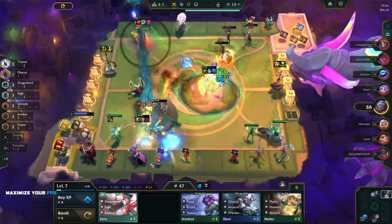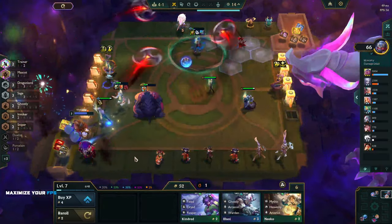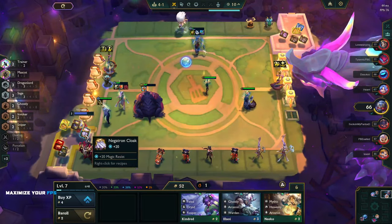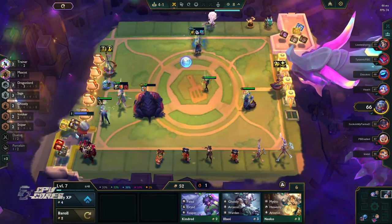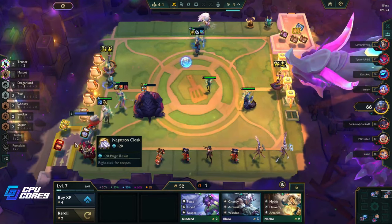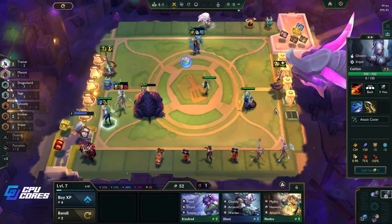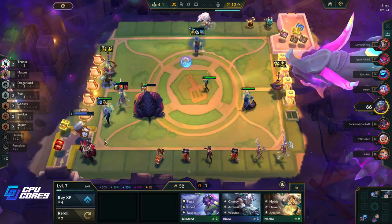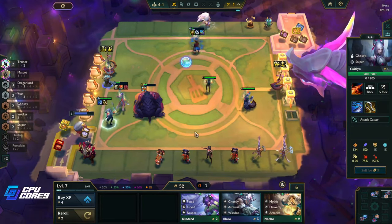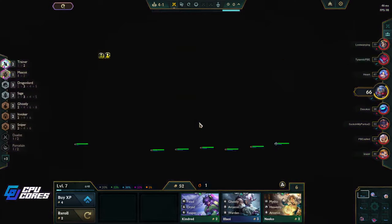There's the Annie! There's another Annie and there's another Zyra - thank you so much! Now we could - what do we want to keep? We want to keep this right, so we could go giant slayer and then reforge both of those. We need tank items and we need AP items. If we get AD items we can put them on Wukong anyway.